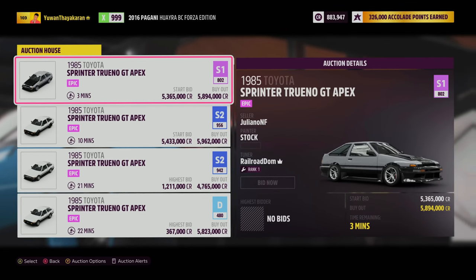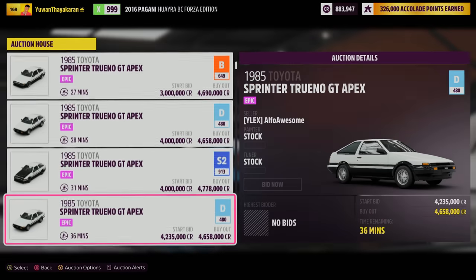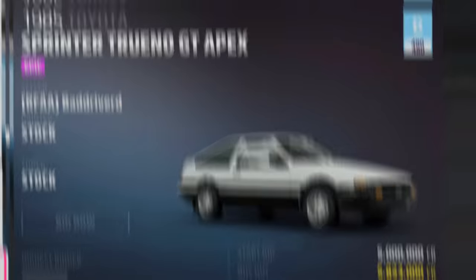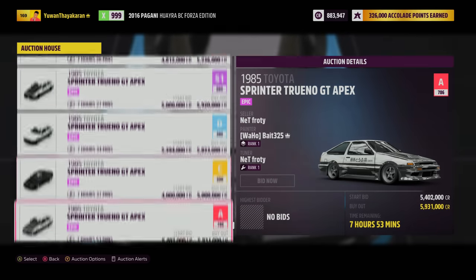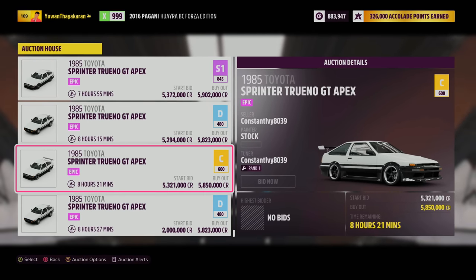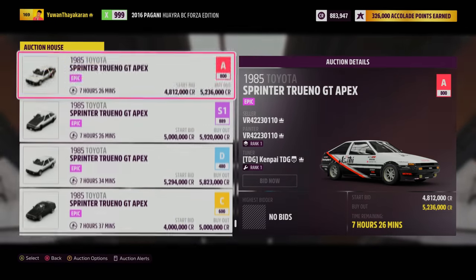Oh my god, yep — that's 5 million for an AE86. Who's buying that for this sort of money? How is a 25 grand car in Horizon 3 worth 5 million in this game? I just don't understand. I know it's a rare car and it's meant to be special, but how can you do this to existing cars from the older games?